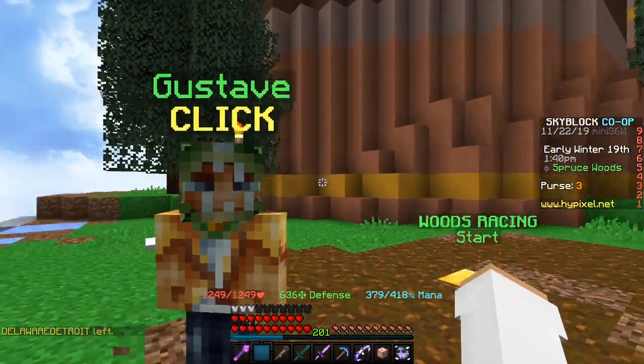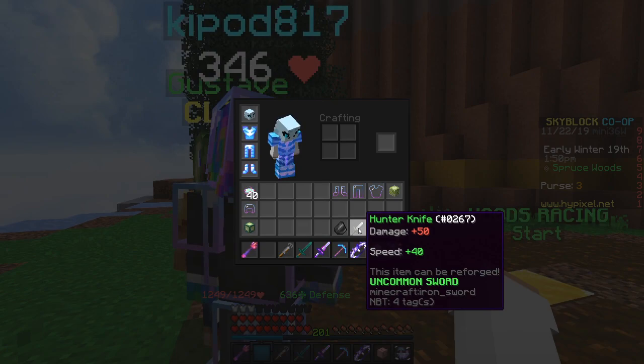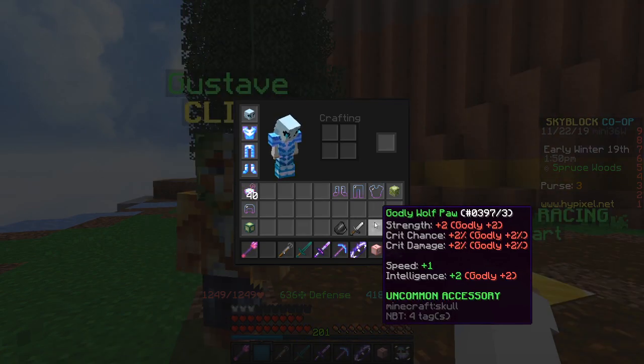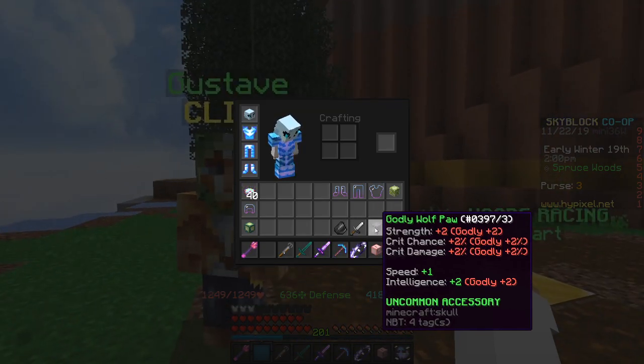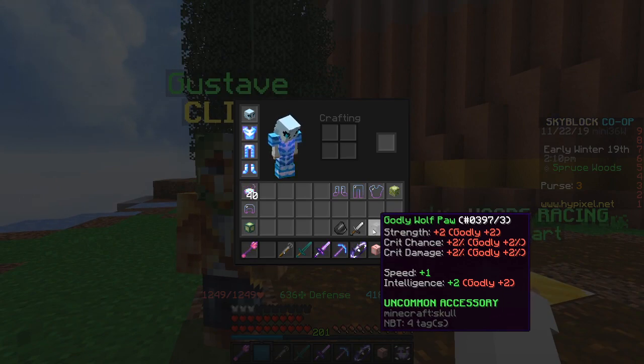You can use this method every time for all the challenges. Once you complete them all — two minutes for the Polished Pebble, one minute for the Hunter Knife, 32 seconds — you get the Wolf Paw, which is just like any other uncommon accessory. It gives one speed, and you can put Godly, Zealous, or Itchy on it.